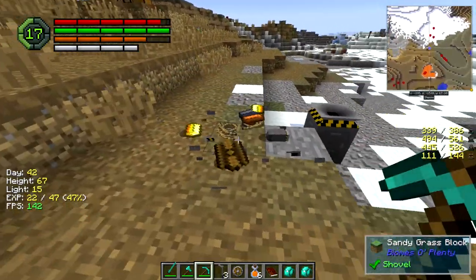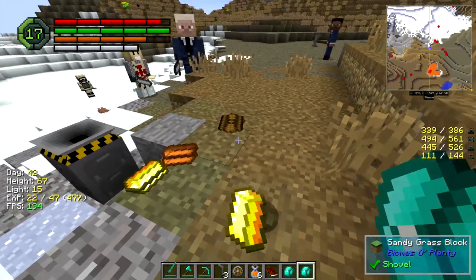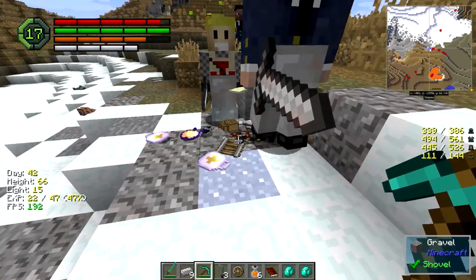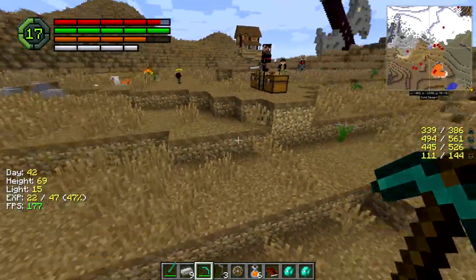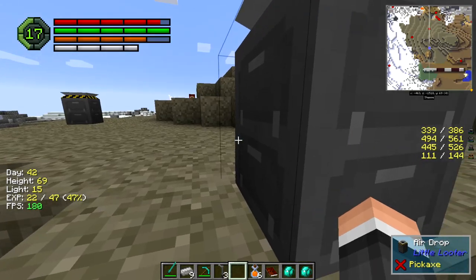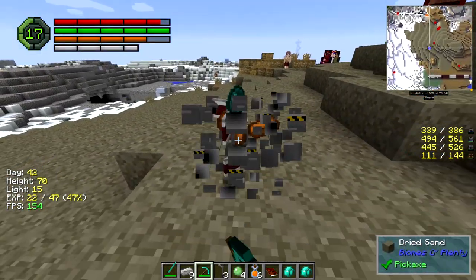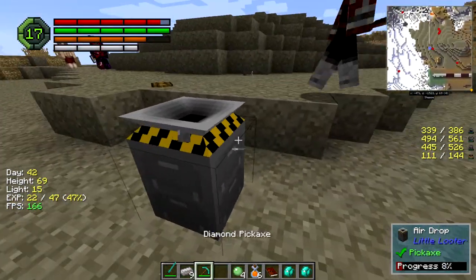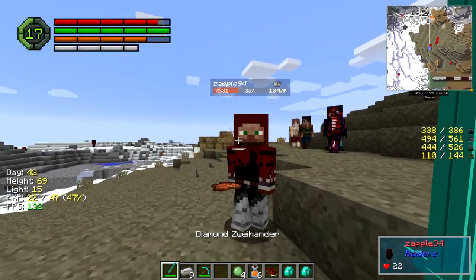Let's grab this stuff really quick - anything I can grab, the catators. Throw some of the stuff in here. Might as well get the loots. I'm never gonna stop needing iron. I did run out and grab a bunch more wood. Plasters - plasters mean more duct tape. But if I get this item repair, that won't be as big an issue.